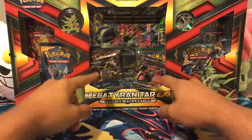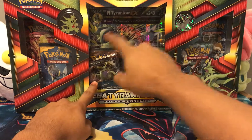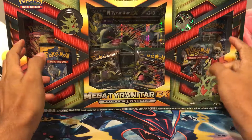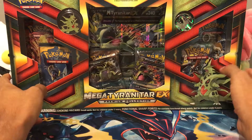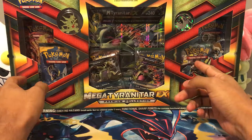And just like always, it comes with the two promos. You got a regular Tyranitar EX, Mega Tyranitar, Jumbo Promo, you got the pin and the coin. And it comes with six packs this time since this came out recently, so it includes one of the new booster packs, Guardians Rising.